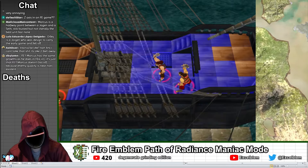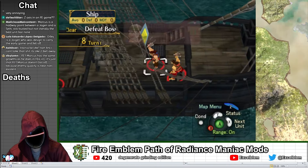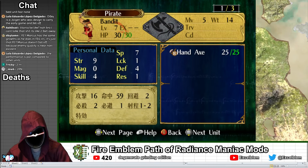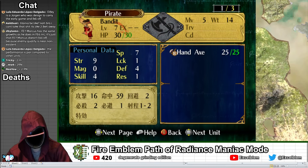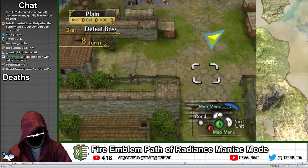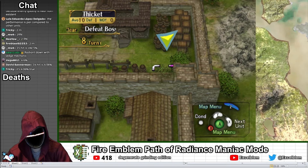I checked the hit rate against Titania and it is quite low at only 14%, and in a 2 RN system the true hit rate is even lower at around 4%. For dodge grinding, the ideal enemy hit rate is 0%, so I scoured the map for any means of increasing my avoid and found one — a single thicket in the lower right of the map which grants plus 10 avoid.